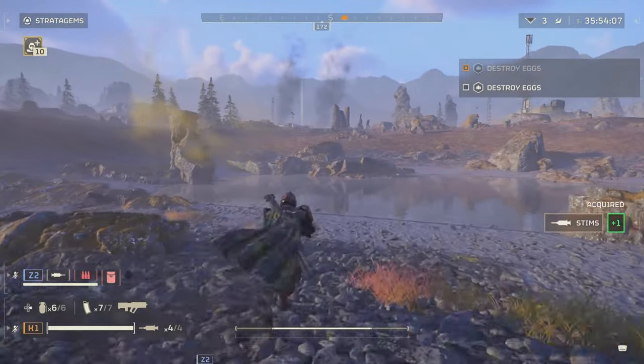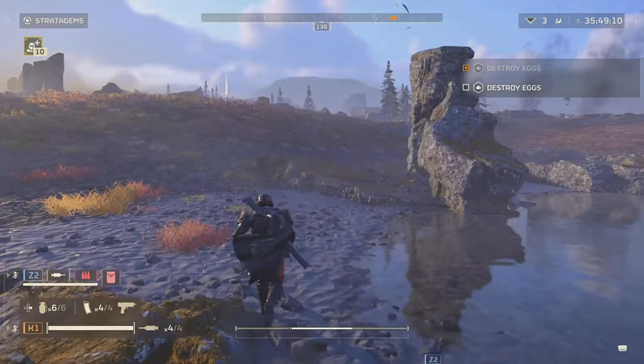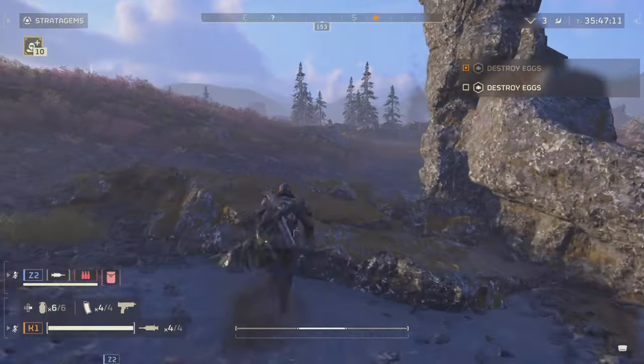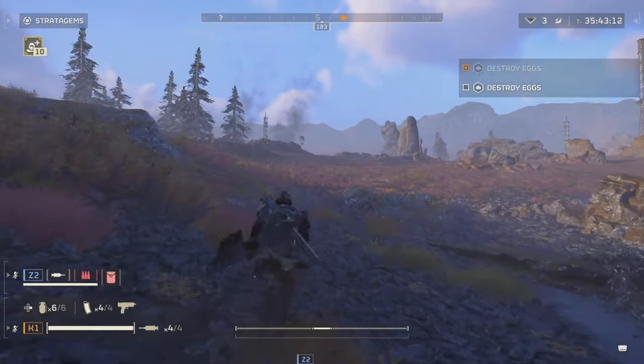Your best bet against these aerial threats is the quasar cannon. But here's the catch: its long cooldown means you'll need a well-coordinated team, all packing this new tech, to stand any chance against them.